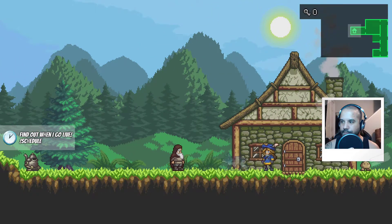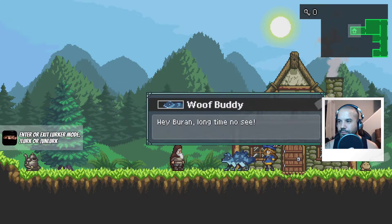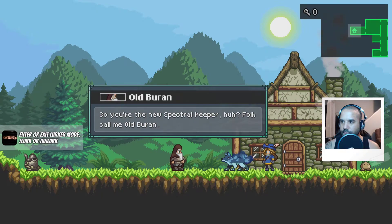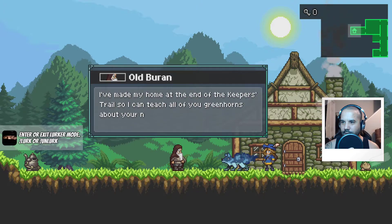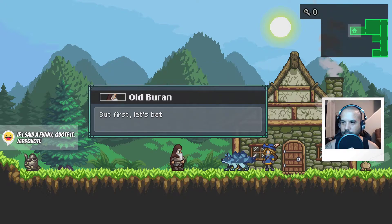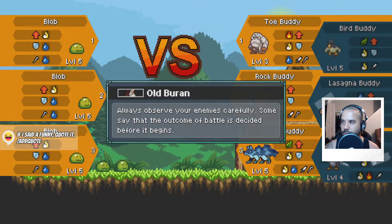Oh, is this the dude? 'Oh if it isn't an old friend of mine — hey Buren, long time no see. I brought you a new student; she just hatched her first monsters. I thought you might teach her some lessons.' 'So you're the new spectral keeper — folk call me old Buren. I've made my home at the end of the keeper's trail to teach all greenhorns their duties as fully fledged monster keepers. But first, let's battle to see if you're worthy.' Oh, you want to fight me, old man? Bro, I will punch you.